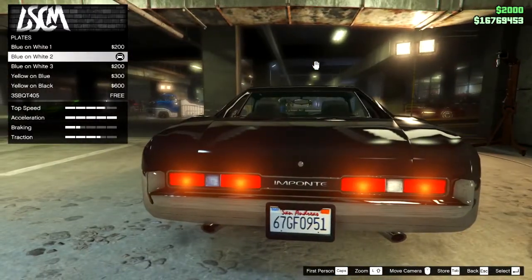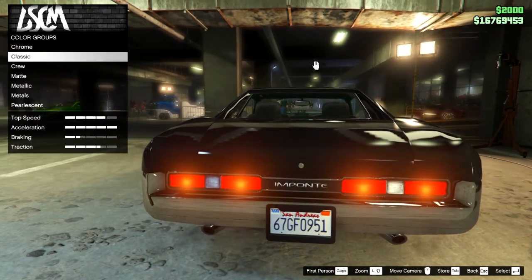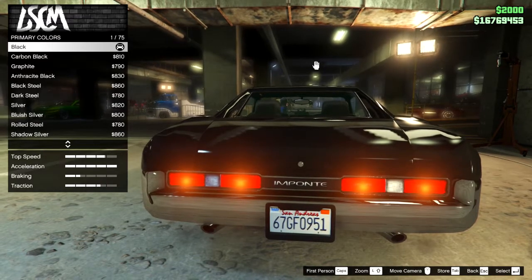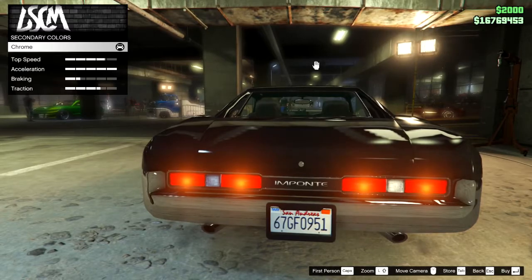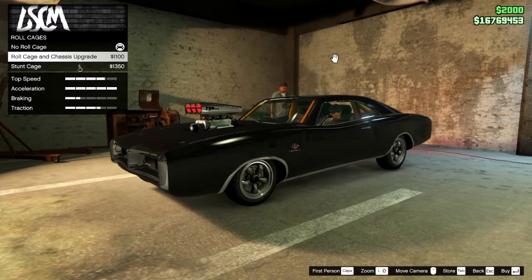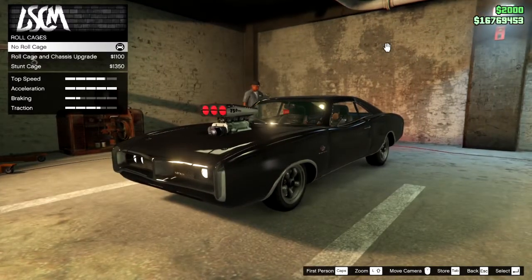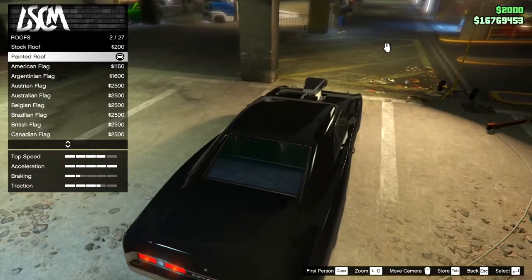License plate is optional. In respray, primary color is classic black and secondary color is chrome. Roll cage is optional because it's an interior — I personally don't have them myself. Roof is painted roof.